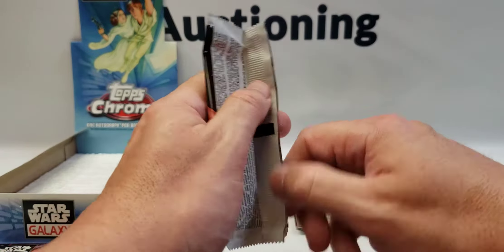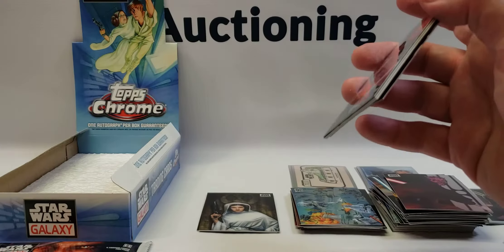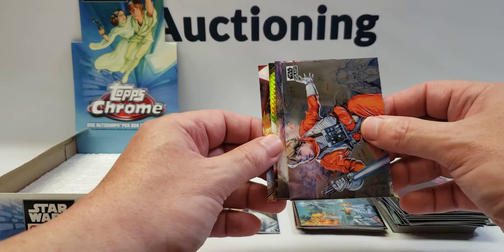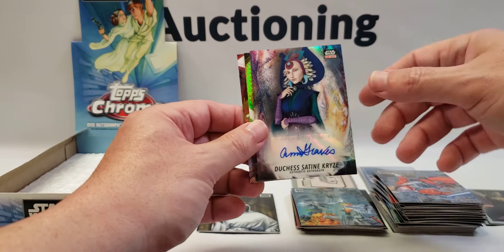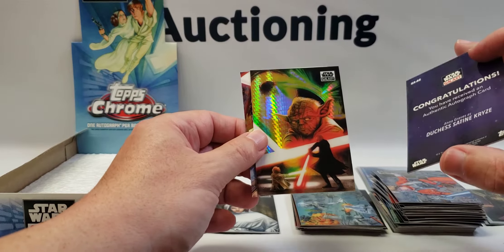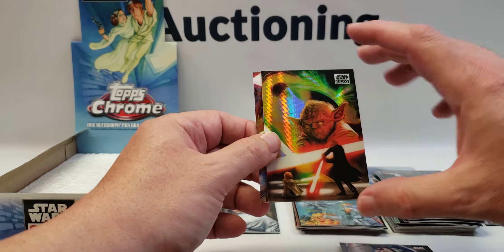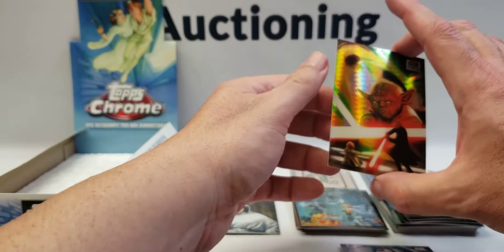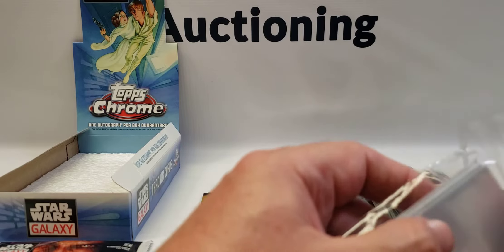This could turn out to be an incredible box depending on that autograph. All right, there's another numbered parallel — a loop — so maybe it wasn't an autograph. Here's our autograph: Duchess Satine Kryze — another voice actor — but a sweet Yoda refractor behind that. It's a base auto. That Yoda is numbered to 75, and this Darth Maul we haven't pulled either. We've pulled some really nice refractors out of this box; I'm pretty happy with that.